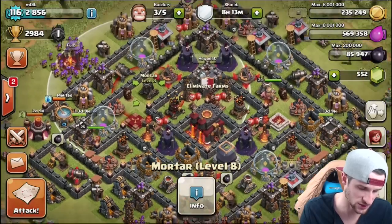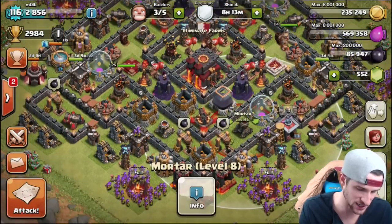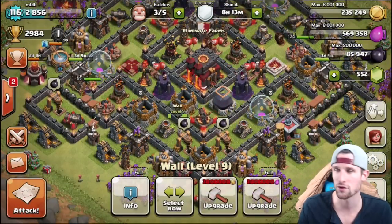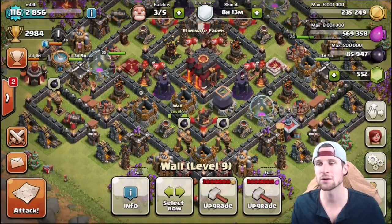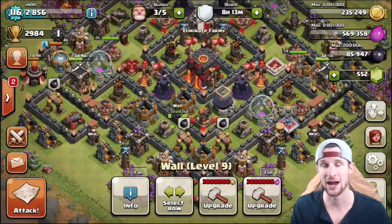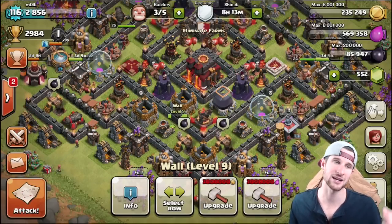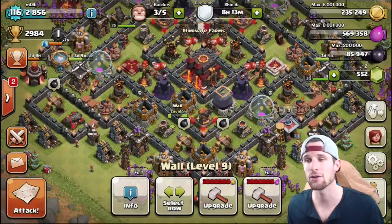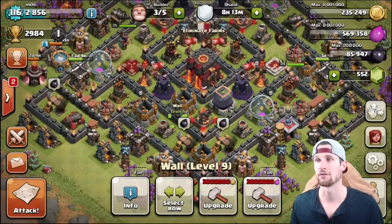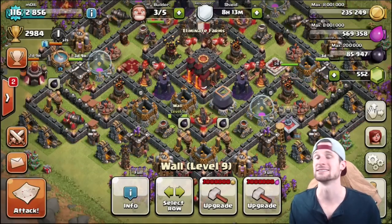When we go over to the mortars, you can see they cover probably 90% of this base — they're missing the corners, but that's alright because you just want to make sure they are covering the majority of the base. All this stuff still applies whether you're town hall 5 or town hall 10. These things are very important when it comes to designing your base and making sure it is effective.